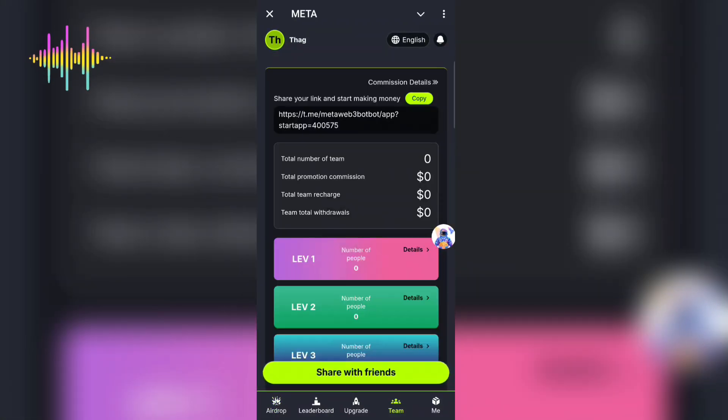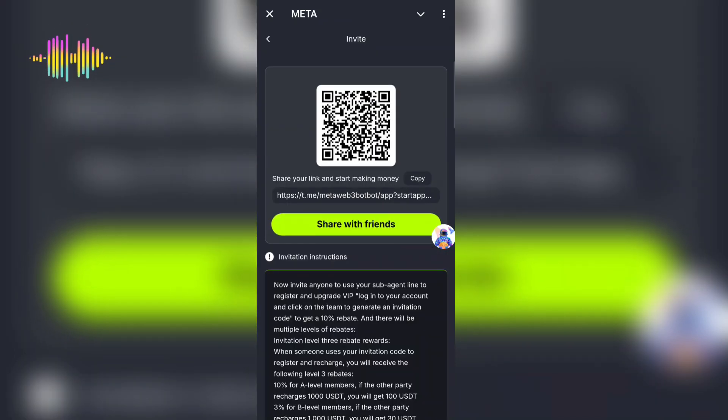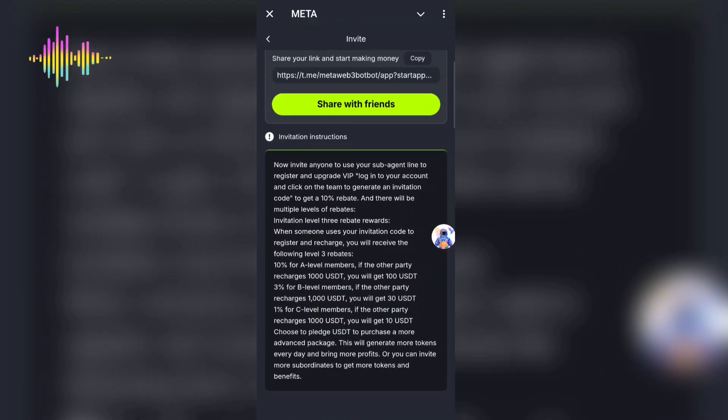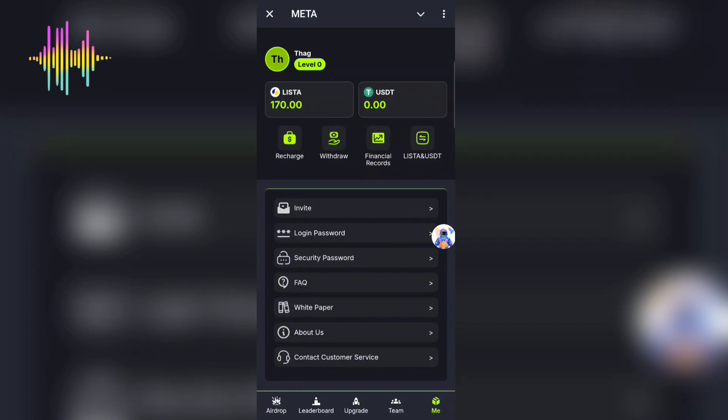You can also earn points by inviting your friends. Come to the 'Me' section, click on 'Invite', and share your invite link. Once your friends join, you'll get Lister tokens. You can read about the referral commission structure on the platform — just make sure you invite your friends so you can earn more Lister tokens.